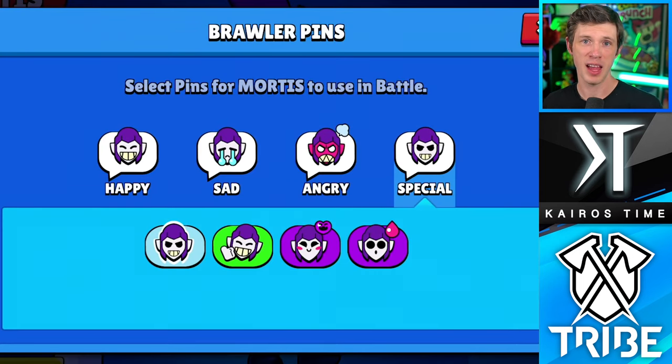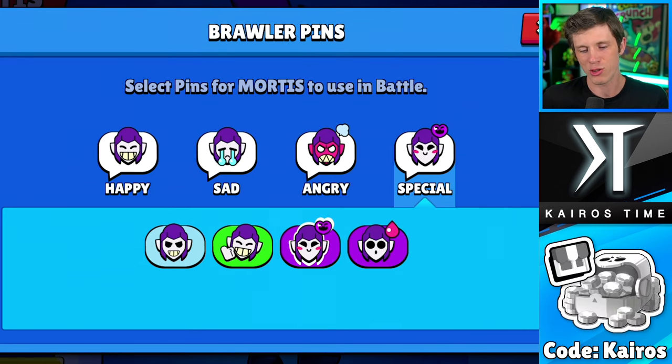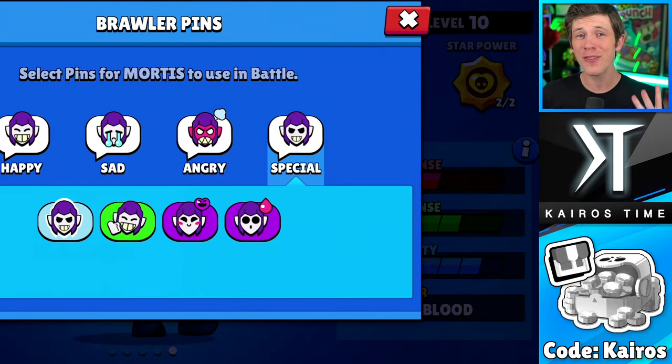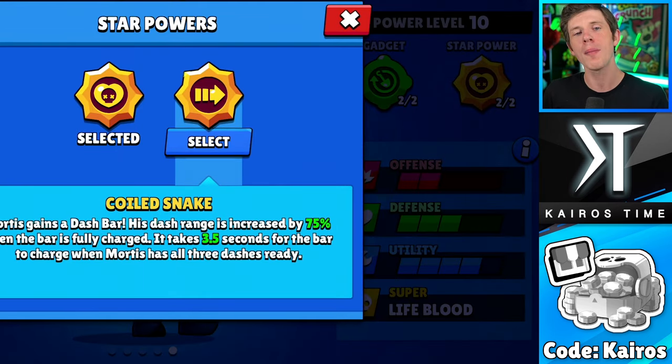As for Mortis' pins, the base pin is obviously my least favorite. I do like the thumbs up pin a lot. The blood sweat pin is my second favorite. But the happy heart pin is my favorite from Mortis — you get a kill and drop that smug Mortis emote. It's kind of the perfect way to share your love to your enemies without being too toxic. So this is the ultimate Mortis build: Rogue Mortis skin, smug emote pin, the Survival Shovel gadget, and the Coiled Snake star power. Let me know in the comments if you disagree. Subscribe for more best brawler builds. Use code Kairos in the Brawl Stars shop. This is Kairos Time ticking bye, and we will see you in Brawl Stars.